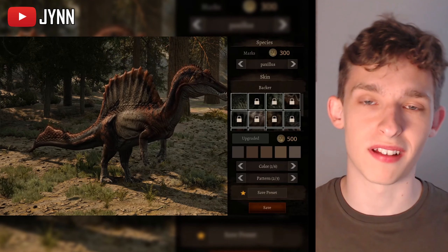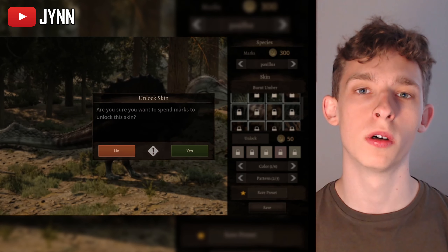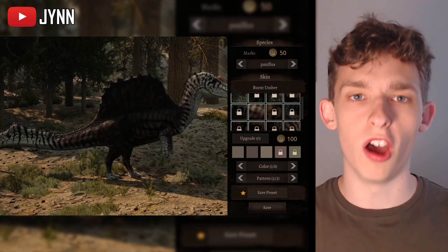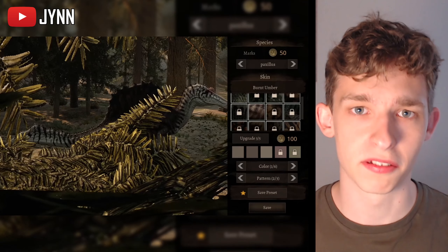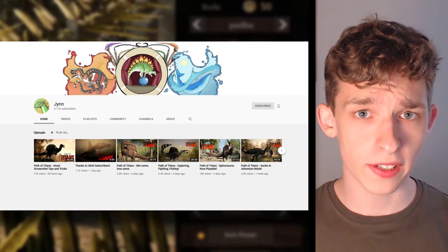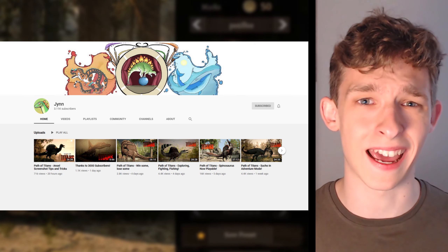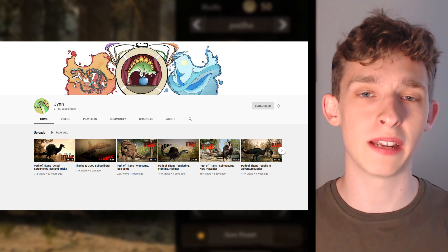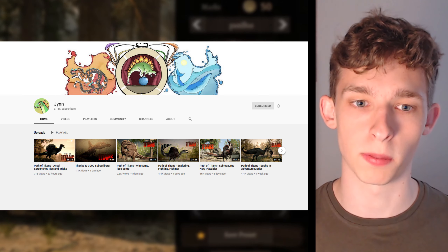The Spino will have a different set of skins which can be customized like any other dinosaur in the game, and these are all going to look amazing. The Spino has a full set of animations and sound effects, and this one can fish as well. If you want to see more Spinosaurus gameplay, I recommend you check out a Path of Titans YouTuber called Jynn. She's made a lot of videos on the Spinosaurus already — long playthroughs — so if you want to see it in action, I'll leave the channel link in the description below.